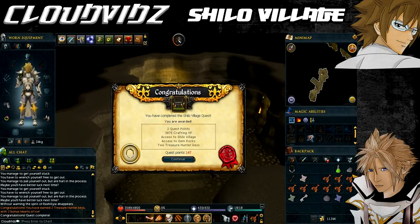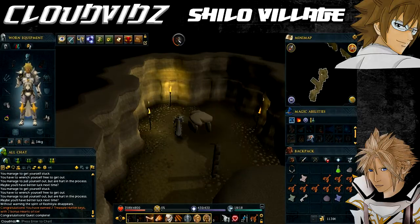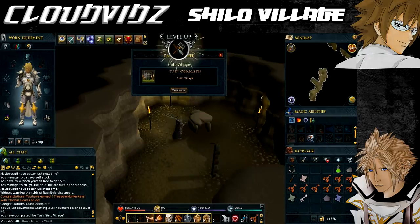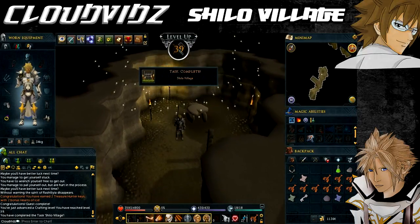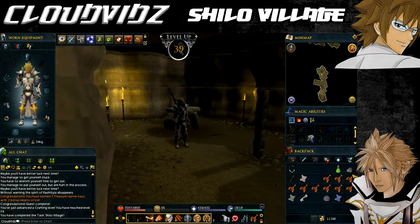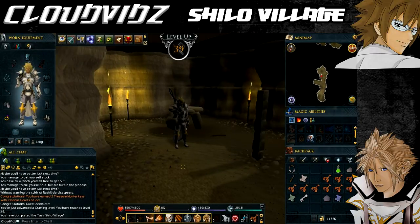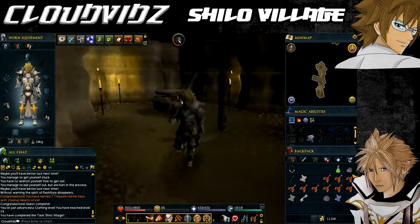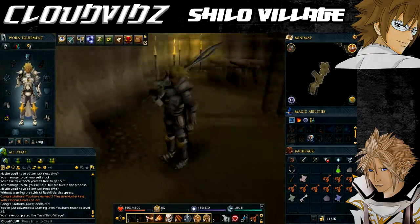Congratulations — you have completed the Shiloh Village quest! You're awarded 2 quest points, 3875 Crafting experience, access to the Shiloh Village cart service for a fare of 10 coins to and from Brimhaven, and access to Shiloh Village itself. After completing the quest, you can sell every item you obtained for some coins. You'll also have access to the gem rocks in Shiloh Village, 2 treasure hunter keys and 2 hearts of ice.